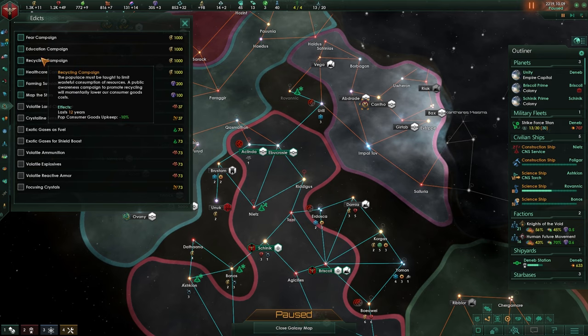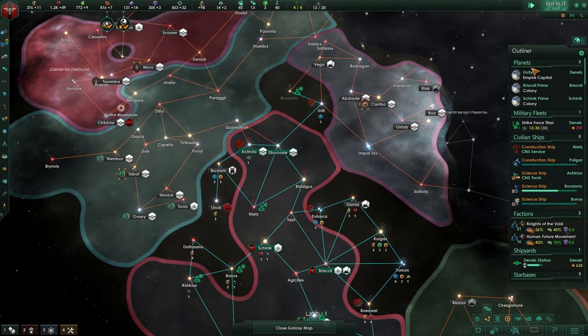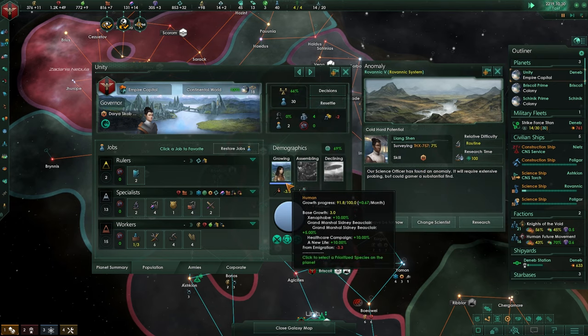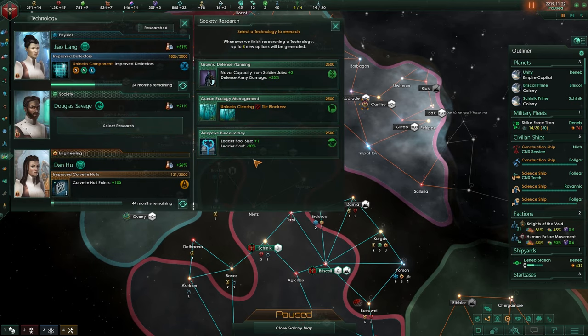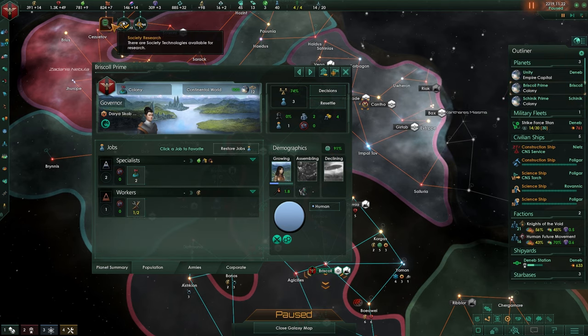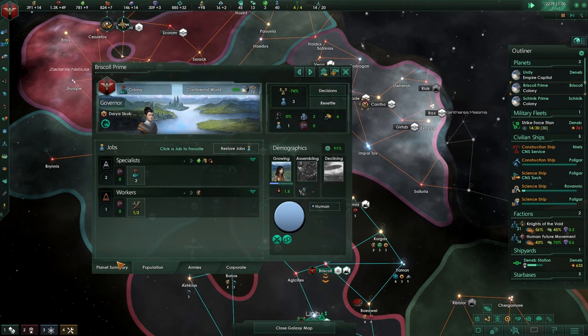Tile blocker removal could be very nice, but it is just energy. Speaking of energy, let's go to edicts. I'd actually like to see if there is a way for population growth — and here we go. Plus 10% population growth for 11 years at the cost of a thousand energy. This will boost our population speed up. Wow, this is low — that is not good, and it's all due to immigration to new planets. The plus 10 is going to be quite strong. Let's research here too. We don't have soldier jobs at the moment, only enforcer jobs, so that's not going to work. Let's take this tile blocker because we need to unblock these anyway.